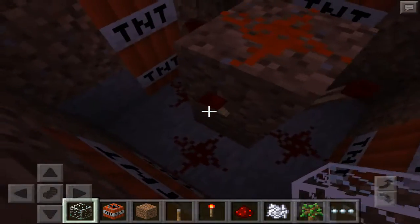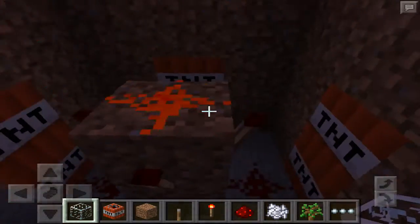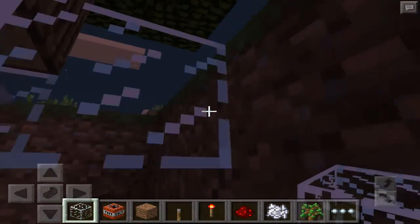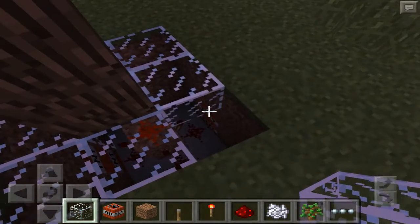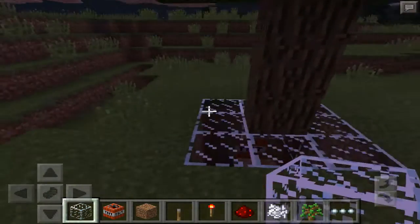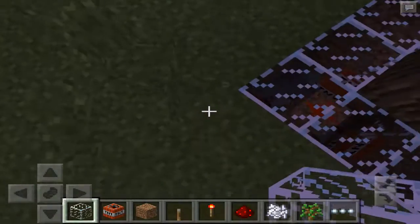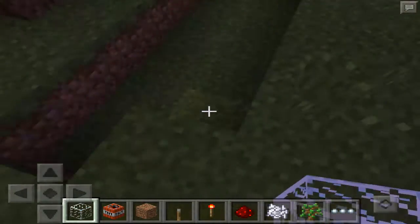Make sure you have all the Redstone Torches off, and then you can go in and place the TNT down, along with the Redstone connecting the TNT. That is the basic setup. Even though I surrounded this in glass so that you can get a better view of it, if you don't want anyone to see it, you will surround it with whatever else is around it.